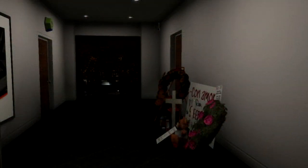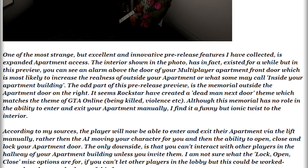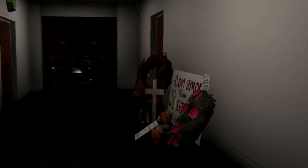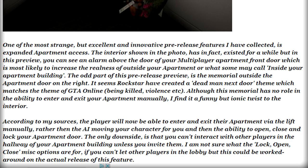The next image shows expanded apartment access. There is a new alarm above the door, as well as some interior changes for the hallway. It states: one of the most excellent pre-release features is expanded apartment access. You can see an alarm above the door of your multiplayer apartment front door, most likely to increase the realism of the outside of your apartment. There's also a memorial outside the apartment door — Rockstar have created a dead-man-next-door theme matching the GTA Online theme of violence. According to sources, the player will now be able to enter and exit their apartment via the lift manually, rather than the AI moving your character for you.